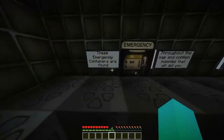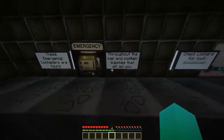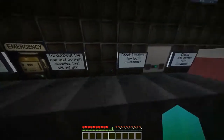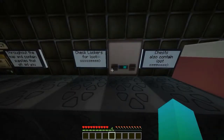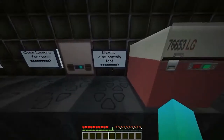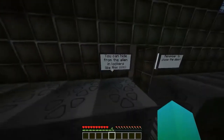These emergency containers are found throughout the map and contain supplies that will aid you. Check lockers for loot. Chests also contain loot. Okay, so that's what the chests look like.